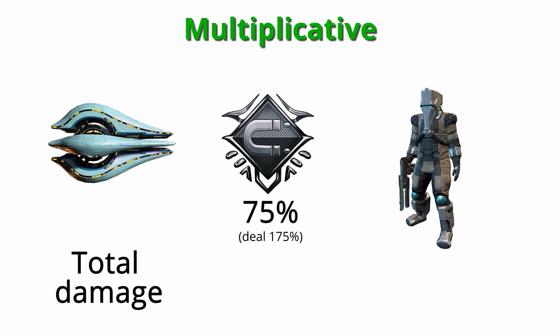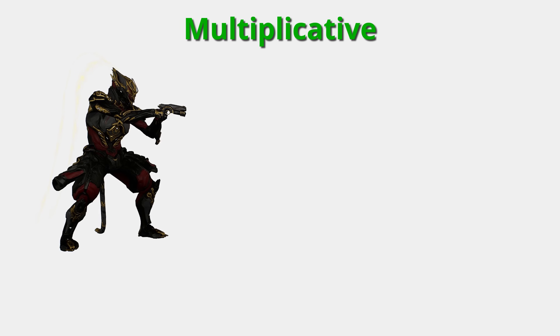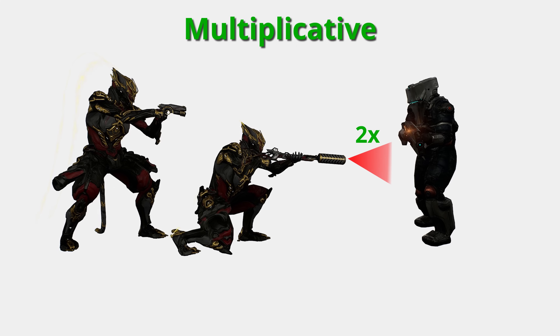For example, Corpus Shields take 75% more damage from Magnetic. This 75% bonus is after all calculations are complete in terms of firing your weapon or using a Warframe ability, and therefore it multiplies with the whole result for Magnetic damage — that is, the Magnetic portion gets multiplied by 175%. Another example of a multiplicative bonus can be found in Wukong's Celestial Twin ability: by recasting it on an enemy, the Twin deals double the normal damage to that target regardless of other stats.